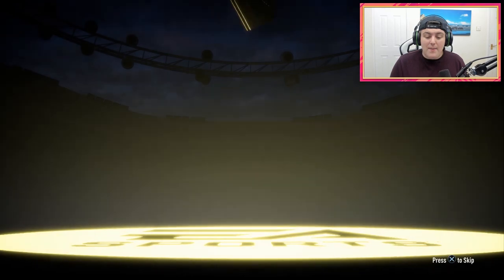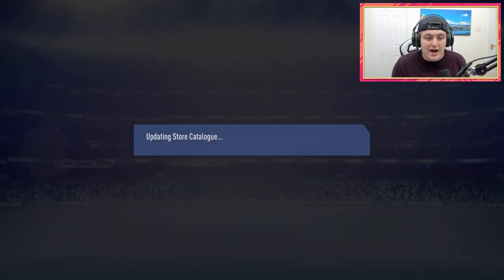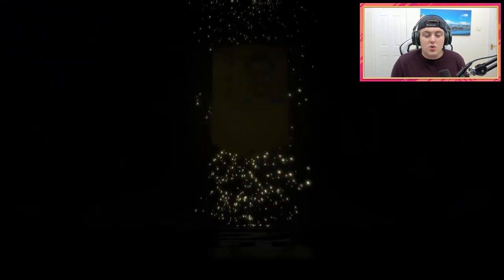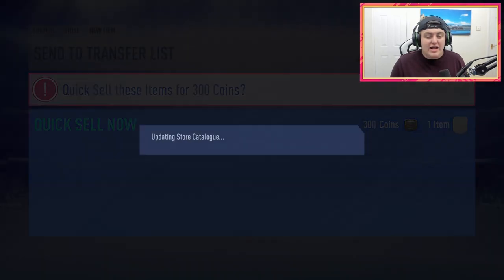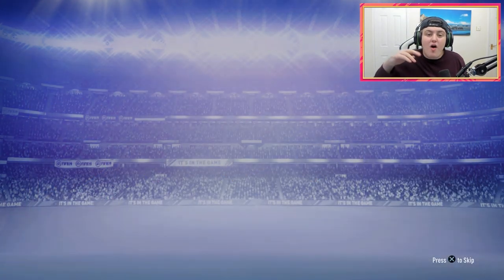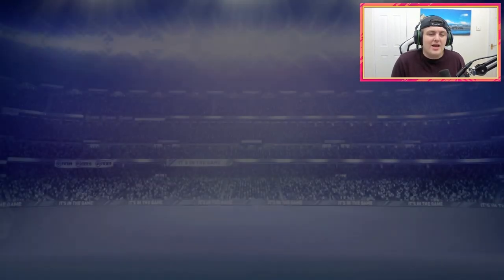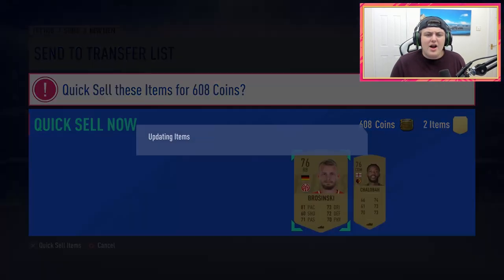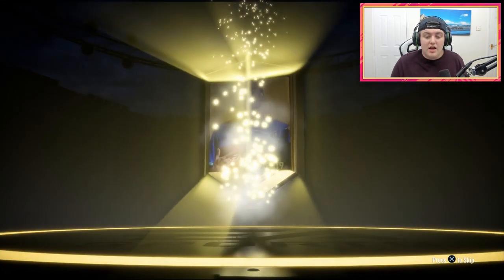Hopefully we get some monster pulls and a high-rated pull in that UCL two-player pack as well. The first gold pack produces absolute diddly squat — nothing. The aim is to get Simon something decent for allowing me to go on his account and open these packs. He also said if he's got FIFA points to work with, to use them as well. I'm not expecting anything from these normal gold packs — they're just 5k packs. I would love to get something decent from the higher tier packs. Maybe a walkout would be nice.